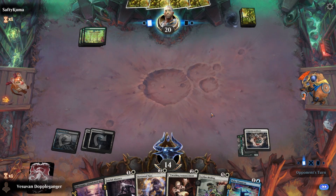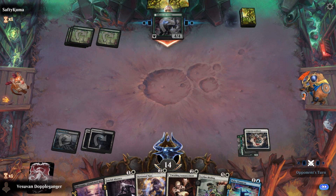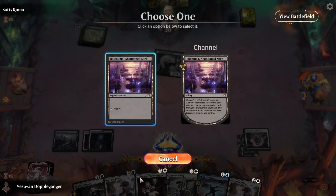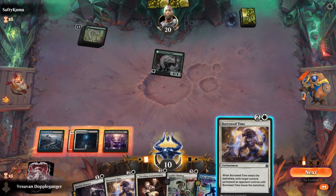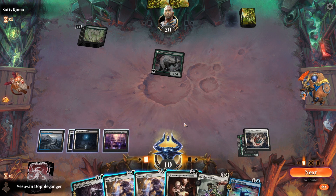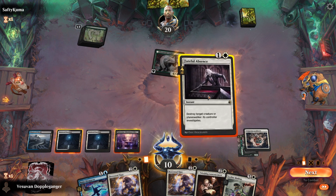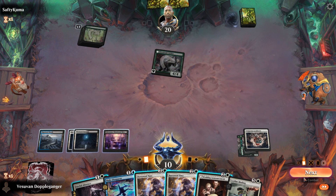Then next turn, we can either play Wedding Announcements or something else. Let's go ahead and play Takenuma. I think we keep up Make Disappear and Faithful Absence. This is not Night and Day, so we don't have to play anything this turn.